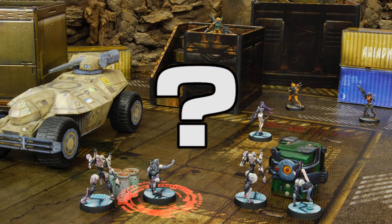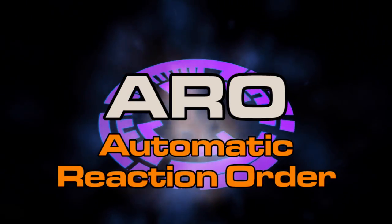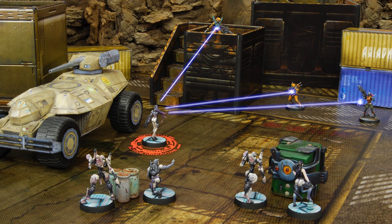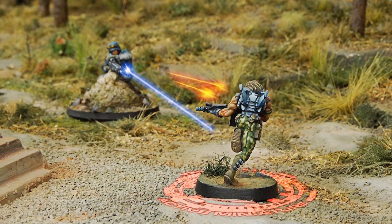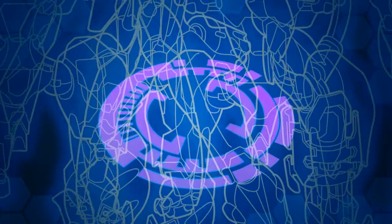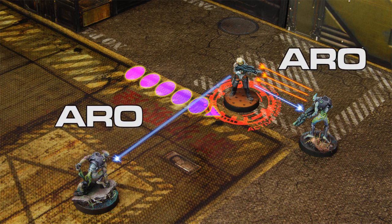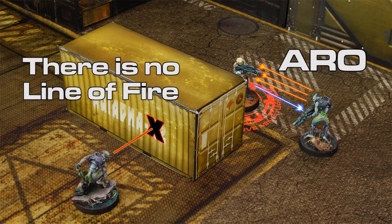How can a player defend during his reactive turn? The answer is the ARO — the Automatic Reaction Order. One or more figures of the reactive player can act during an enemy turn to answer the use of an order by the active player. Any figure that can see the miniature being activated by the order can act against it. To perform an ARO, line of fire is required. Only figures which have line of fire to the enemy who is acting can perform an ARO. If there is no line of fire, then the reaction is not possible.